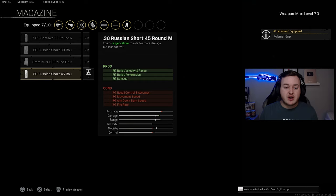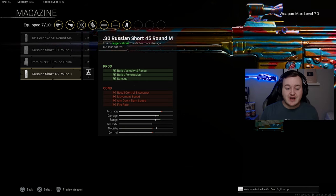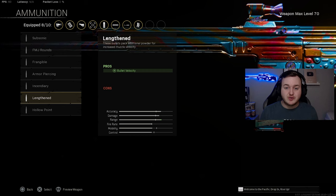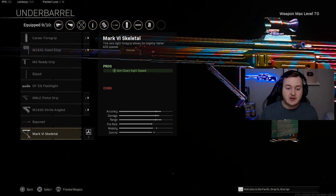For the magazine we're running the .30 Russian Short 45 Round Mag, which helps with bullet velocity, range, bullet penetration, and damage — giving a faster time to kill. The ammunition type is Lengthened for extra bullet velocity. Combined with the barrel and magazine, the STG gets very high bullet velocity. Finally, the Mark 6 Skeletal Grip is added for aim down sight speed to be a bit more aggressive.